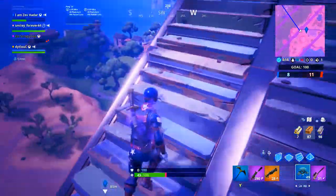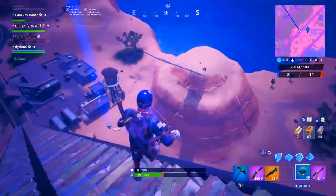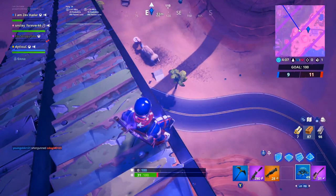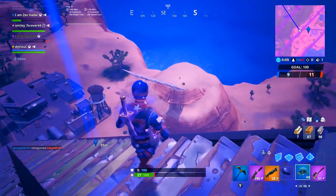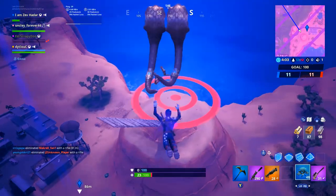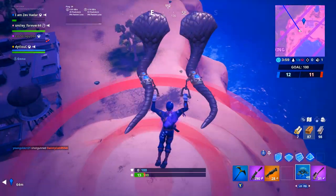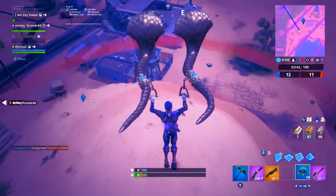But then, once I do go ahead and jump off this staircase, there will actually be a bullseye. Watch here — see how the bullseye appears just like that? That is it. And that is the third location, just west of the gas station in the desert biome.